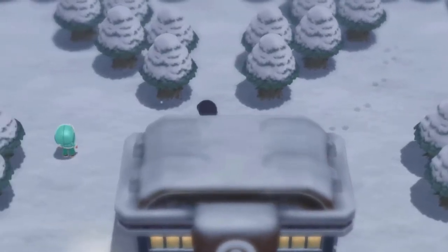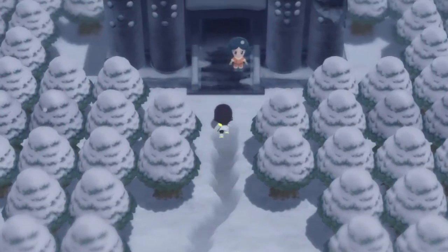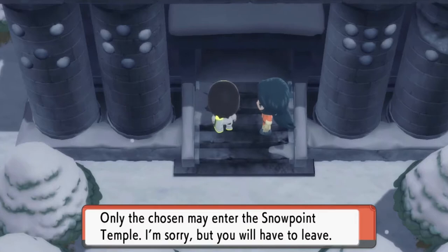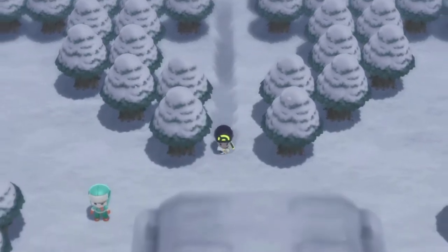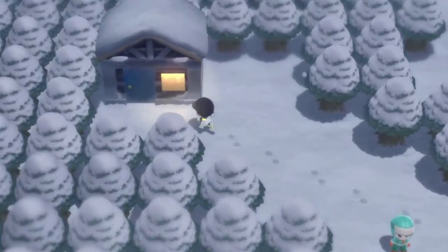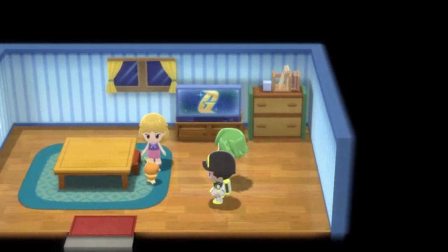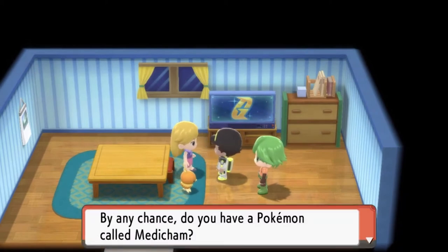There is the Snowpoint Temple right here where you can actually find a specific legendary Pokemon — we won't be getting there until way, way later. If you go right here and talk to this person, there's a Chicorita. She's asking — do you have a Medicham? Would you like to trade it for a Haunter?